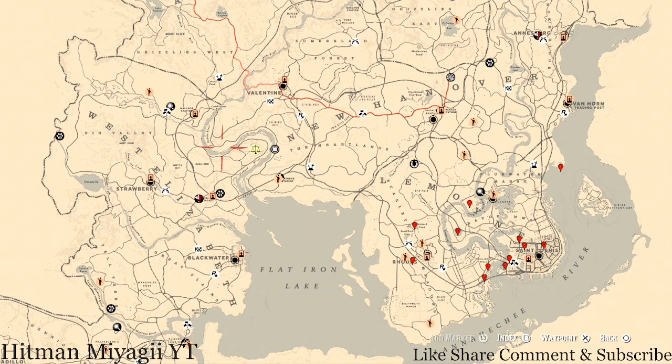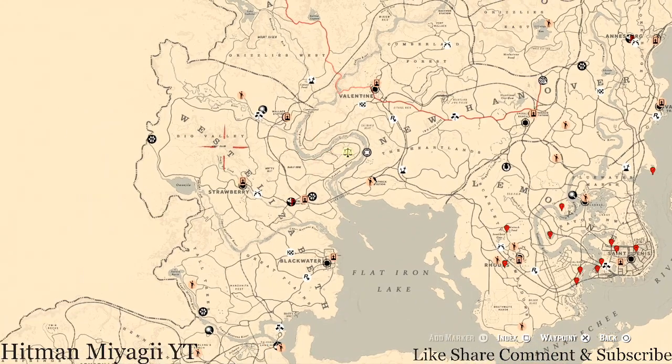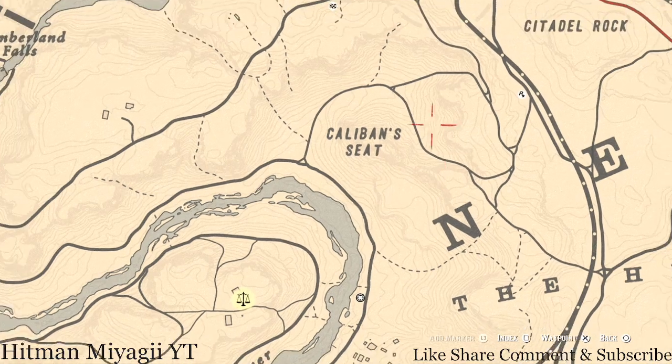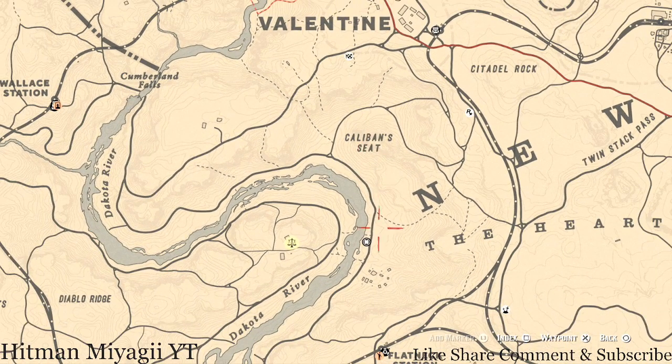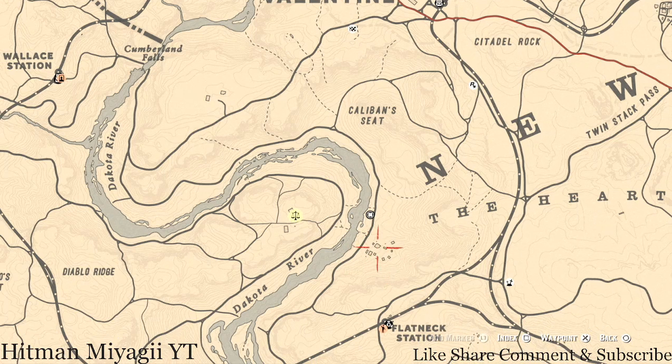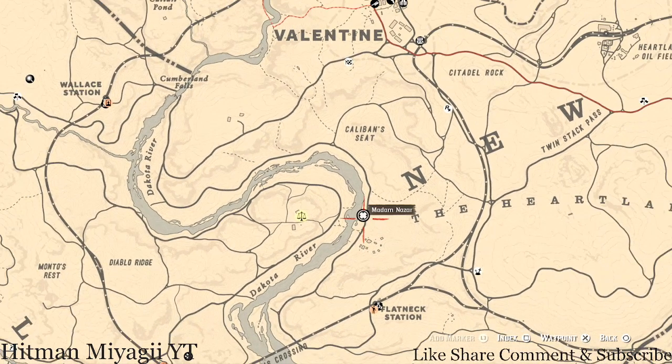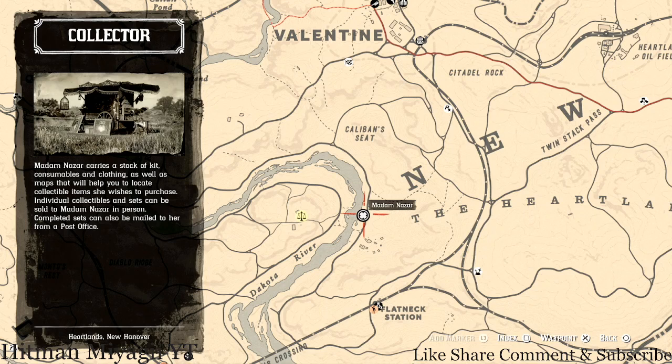The first thing as always is Madame Nazara's location. Today Madame Nazara is right by the inn in New Hanover, right here near Caliban's Seat near the burned town. She is right outside of Valentine at this location along the Dakota River. She will be here until 2 a.m. — that's Eastern Standard Time, New York time zone, East Coast time zone.